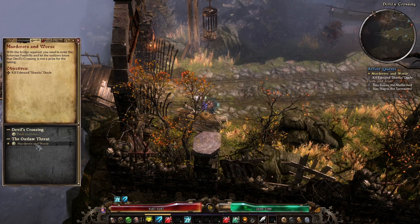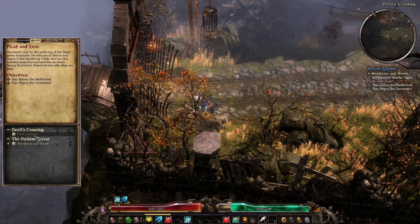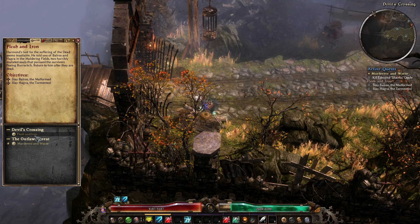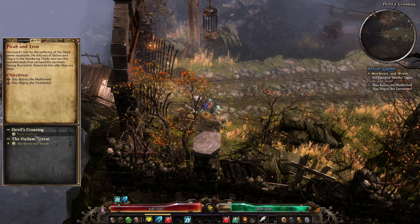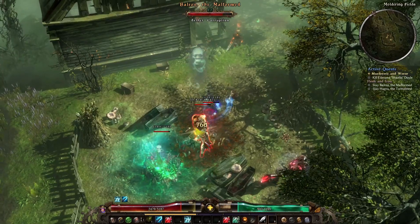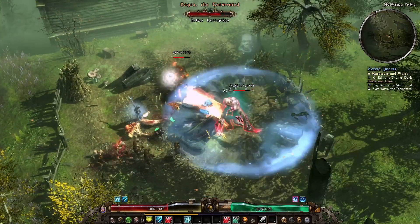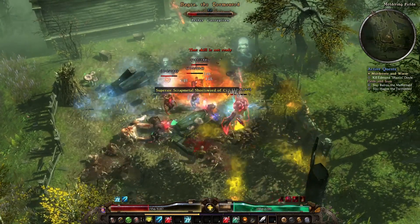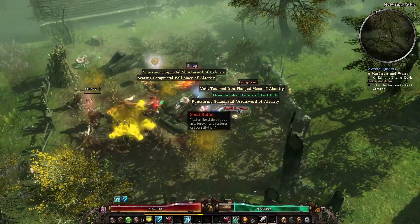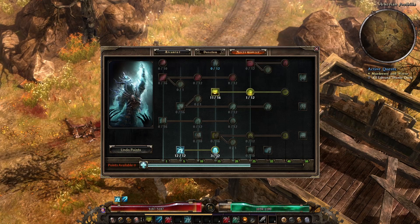Kill Edmund what? Outlaws — Devil Crossing is not a prize to be taken. What's this one? He told you of Bauros and Hagrid in the Mouldering Fields — two horribly mutated souls that pursue the survivors fleeing Burwitch. Return to him after their... Where's the Mouldering Fields? I need to max that line, that line, and that line. Seems to be what I need to do.